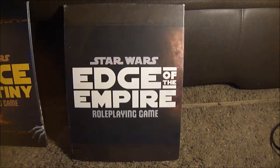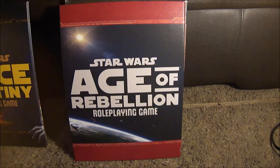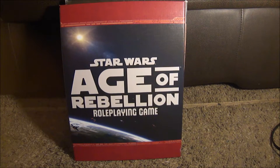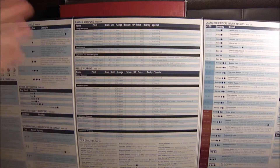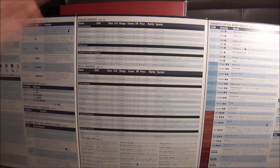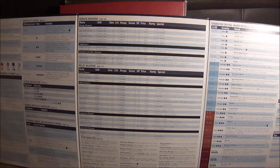Force and Destiny for the GM screen itself is also pretty much the same, but it added more weapons. The melee weapon section is much larger than the ranged weapon section because in this expansion you were intended to play melee — but obviously all of these are interchangeable. For the most part, I use the Age of Rebellion screen for ranged weapons, but for melee weapons I use the Force and Destiny one, because then it's much more balanced.